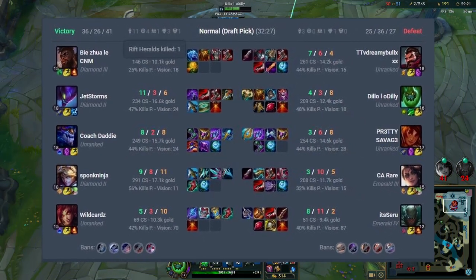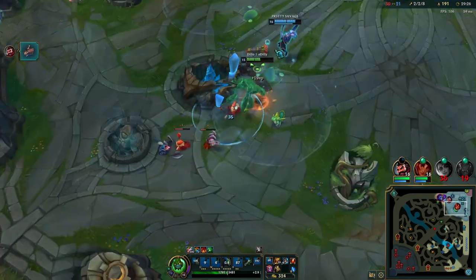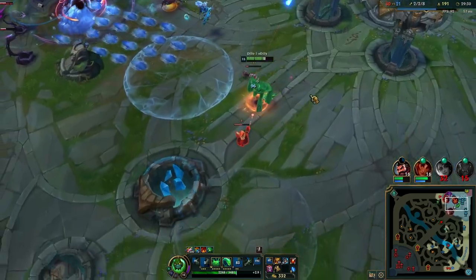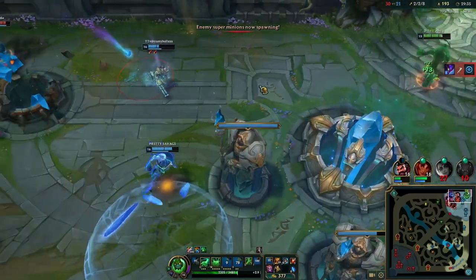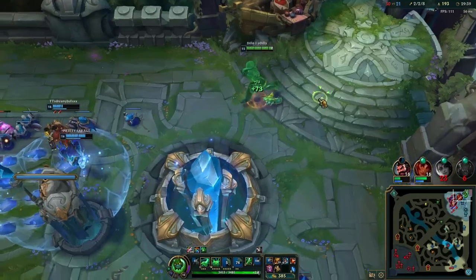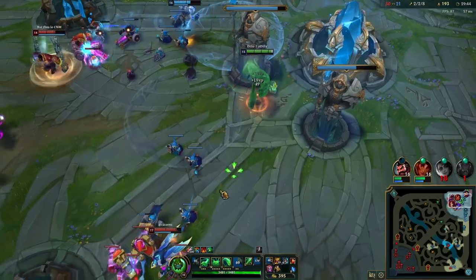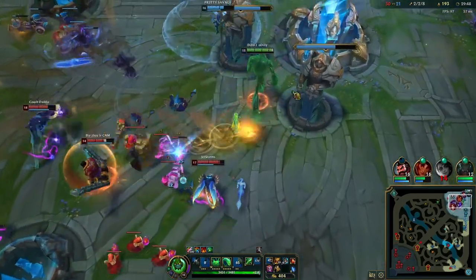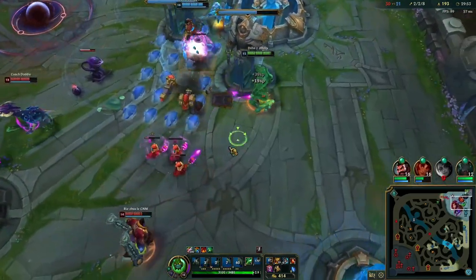Our bot lane and mid lane were the reason we lost that game. It's critical to evaluate the risk-to-reward ratios and make well thought out decisions in game. One controversial opinion I have is that people who choose to play out games like this are simply wasting time. I love a comeback story, but there is a threshold between a game that has chances and a game that is absolutely lost. Playing this game for so long, I know whether or not a lane is going to lose within the first 10 minutes based on the player's playstyle, so I try to focus my resources on the lane with the best chances.